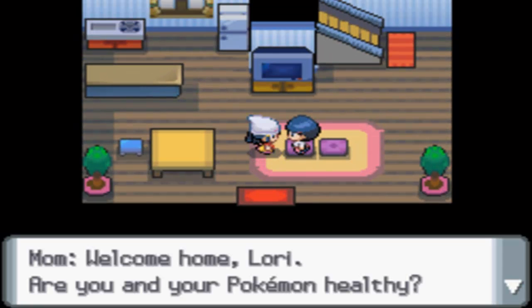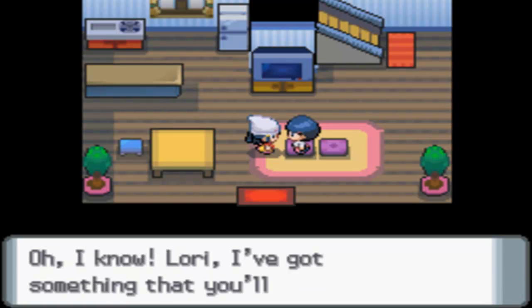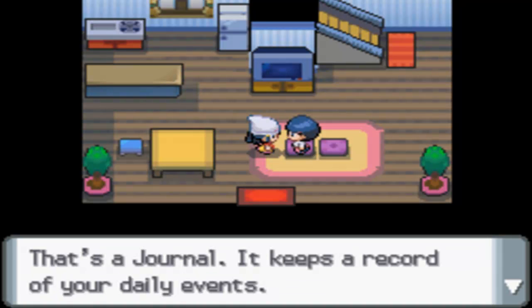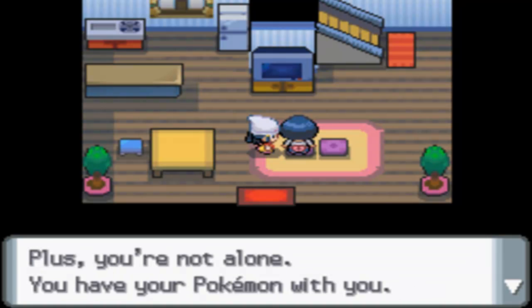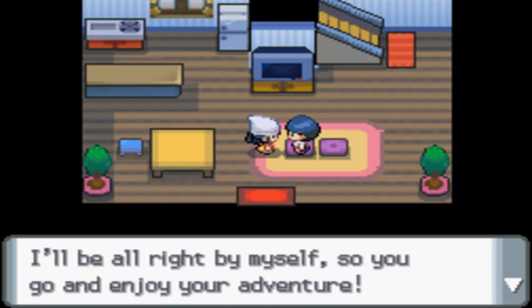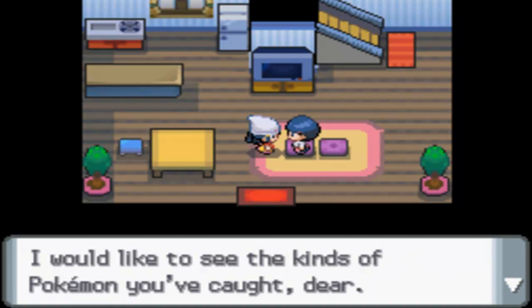Hey Mom! 'Welcome home, Lori. Are you and your Pokemon healthy? Take a quick rest.' Mom responds to our news: 'Wow, Professor Rowan asked you to do something that big? Okay dear, go for it — your mom's got your back.' She gives us a journal — a journal that keeps a record of your daily events so you can remember what you last did. 'A journey full of adventure — I kind of envy you. Plus you're not alone; you have your Pokemon with you. I wish I could go instead — just joking! Go and enjoy your adventure. When you're experiencing new things, it makes your mother happy too. But come back sometimes — I would like to see the kinds of Pokemon you've got.'